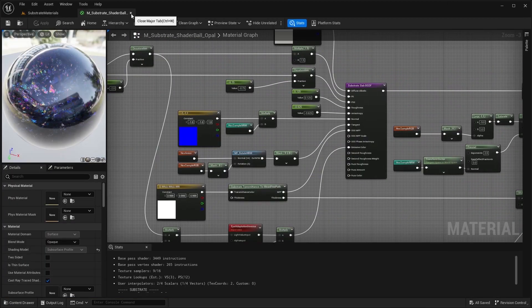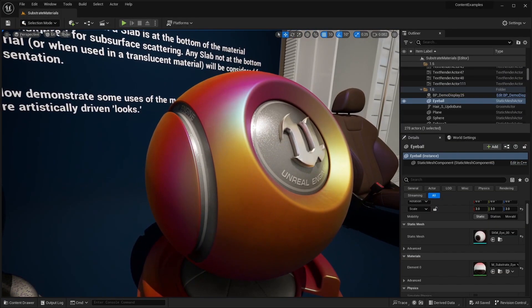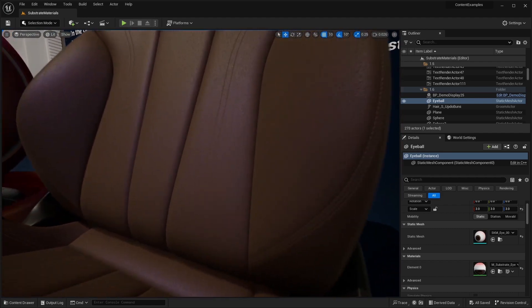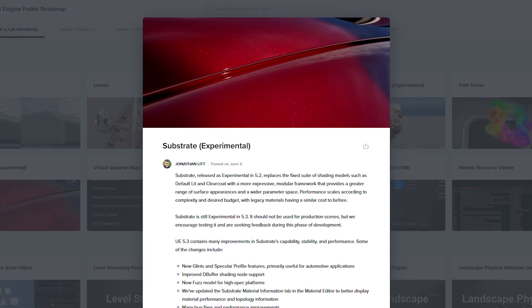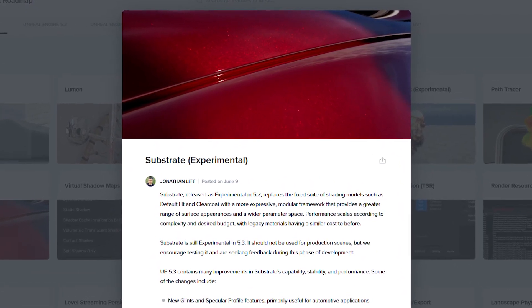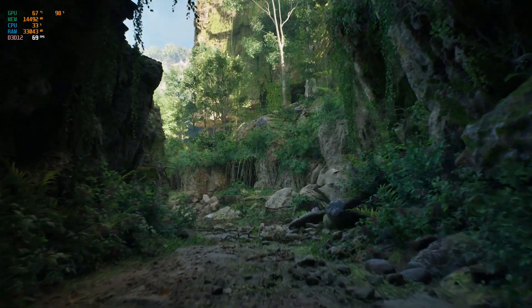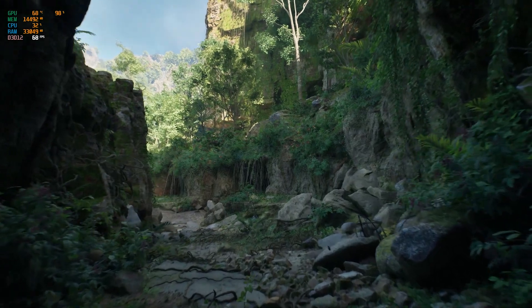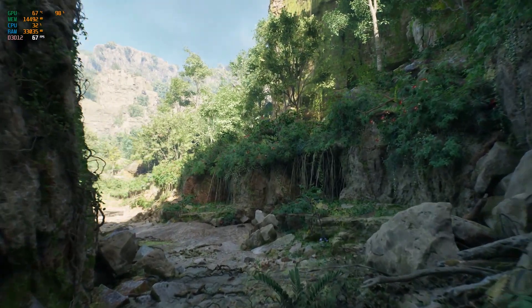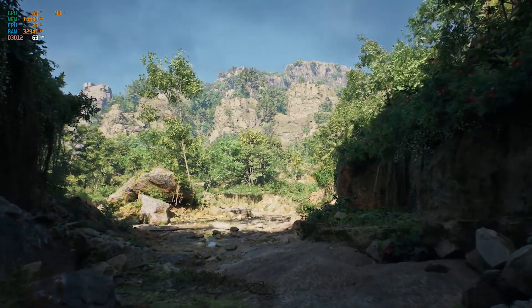Substrate, in essence, is a new layered material system adding depth and complexity to your creations. In Unreal Engine 5.3, Substrate is receiving noteworthy enhancements including glints and specular profile features ideal for automotive applications, improved debuffer shading node support, and a brand new fuzz model for high-spec platforms. Expect updates to the Substrate material editor tab along with numerous bug fixes and performance improvements.